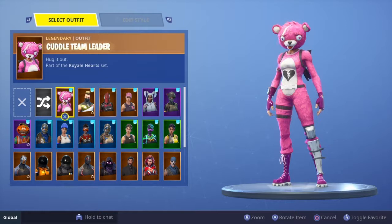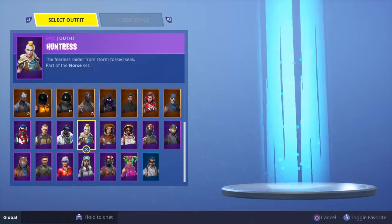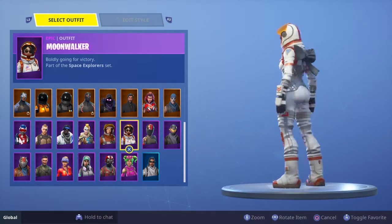Anyway, without further ado, number 37 is the Mission Specialist. This skin is not good. That's all I'm saying about this. Number 36 is Moonwalker — again, this is not a good skin. I don't like them.